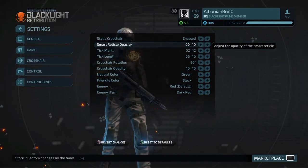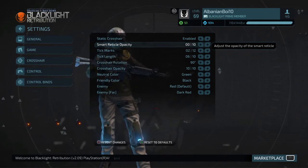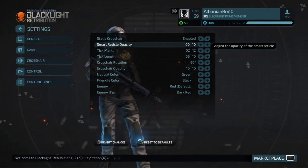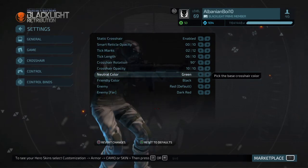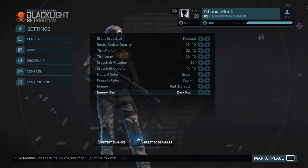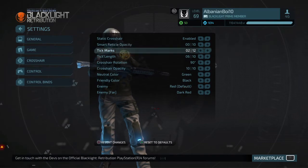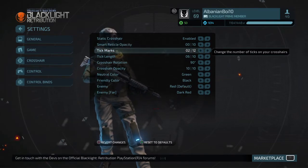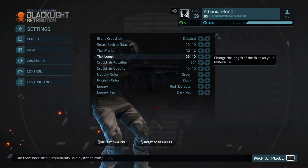If you guys don't like using this, go with 4 tick marks and probably a 5 or 4 tick length — I have it at 6 with 2 tick marks because I like it, it's just the way I play. You can use smart reticle opacity, it may make you aim better. Neutral color I have green — I like that green stands out. Friendly color is black, enemies red and dark red. The crosshair with 4 tick marks and the one with 2 tick marks are really good, or you can have a 12 and adjust it so it's just a dot.